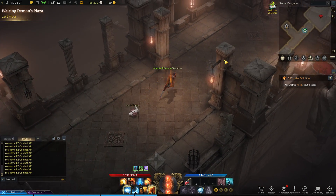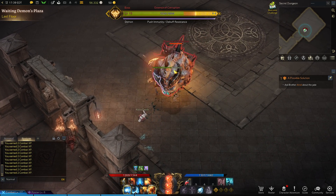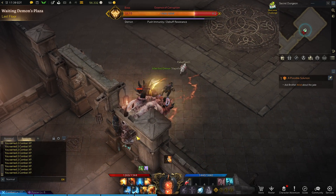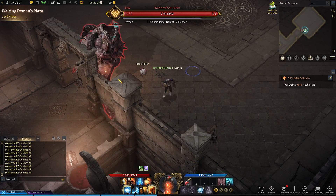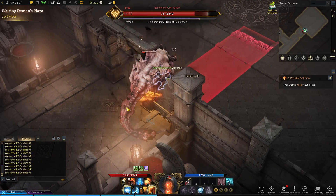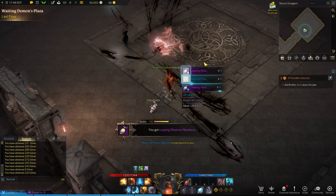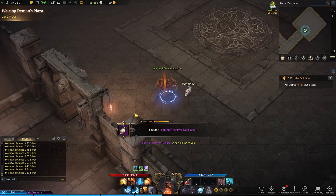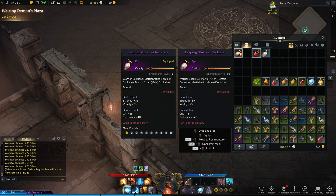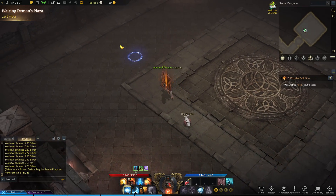There's the boss man. I like these little secret dungeons — makes it quick. Got him. So we got another necklace. Got a fragment. Got that necklace, which is better than the other one I had on. Kind of the same — we got two from this. Either way, the secret dungeon is done.